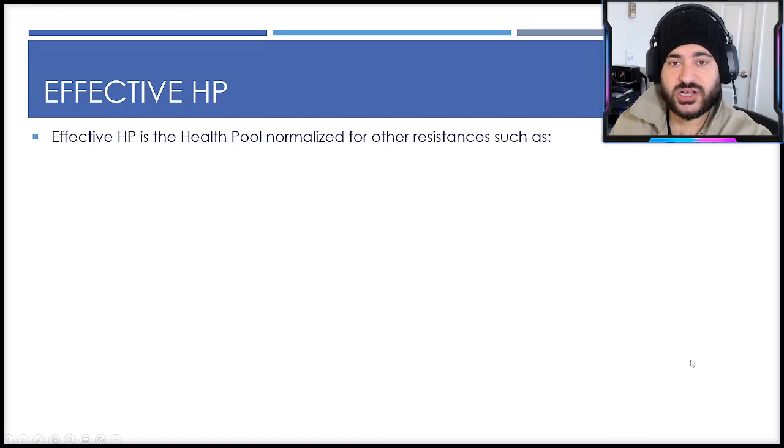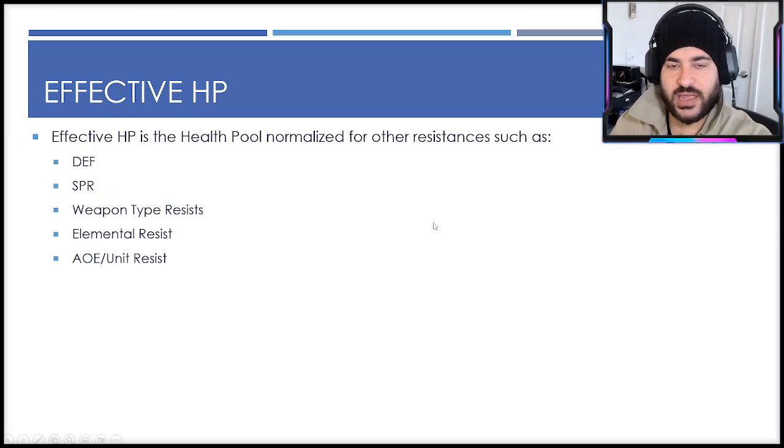Now we talk about effective HP — a concept I've covered in dozens of reviews that everyone should generally know. Effective HP is the health pool normalized for resistances — not just slash and missile resistance, but also defense, spirit, elemental resist, AoE, and unit resistance. It turns a nominal health number into a real number you can compare. At its simplest: effective HP = health pool divided by (1 minus the resistance percentage). For 20 slash resistance, that's 1 minus 0.2.